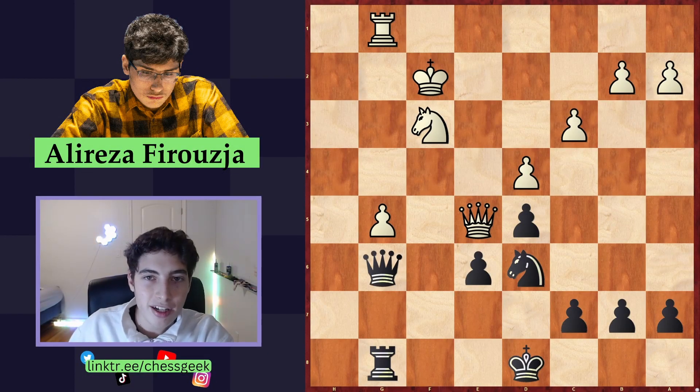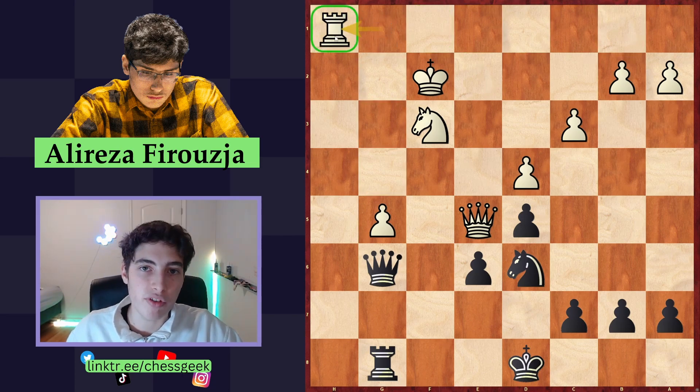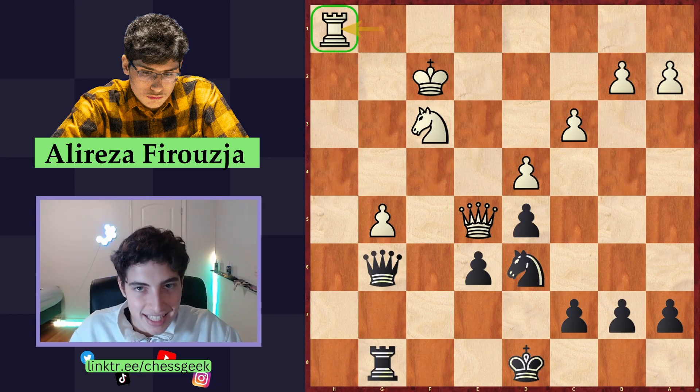Puzzle number one is on the screen right now. It is black to play. White has just made the move rook to H1, which is a bad move because now black has a nice tactical idea. Pause the video and give this a shot — what do you play with the black side?